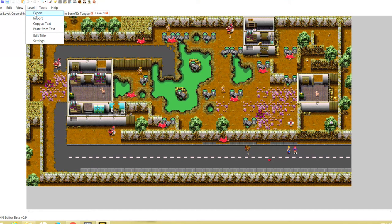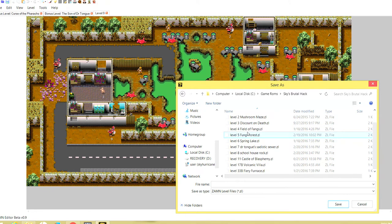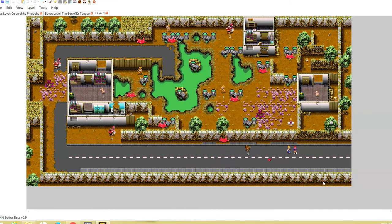Now for the juicy stuff — the Level tab. Export is where, once you're completely done with your level, you save it. I have individual folders for my original hack and my brutal hack. Import is the opposite — if I messed up and had to restart with a brand new canonical ROM, I could just import all my levels back in. Sometimes you may even want to export before you save, just in case there's going to be an unhandled exception — that way you can always import it back.